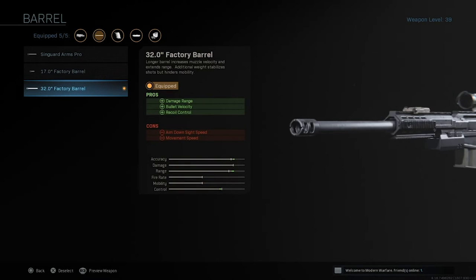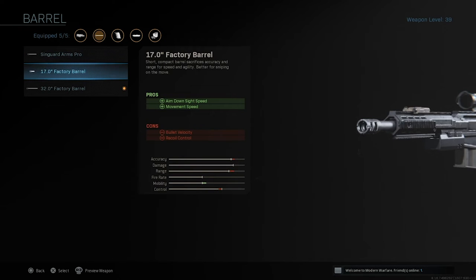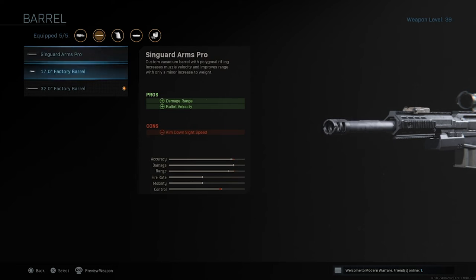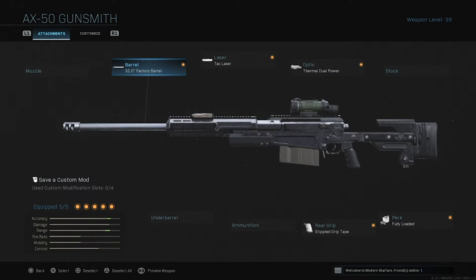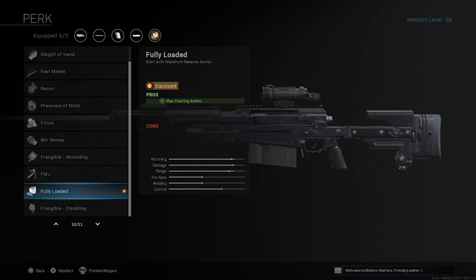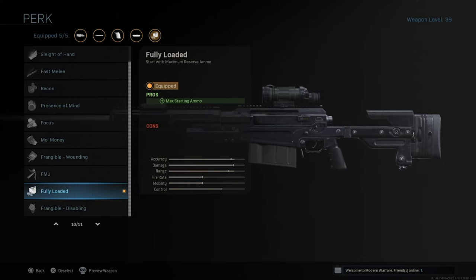For the barrel, you can do other options if you want shorter range, or if you don't have anything unlocked the ARMS Pro is not terrible. But the 32-inch factory barrel is by far the best — it adds range, velocity, and recoil control, and it only takes away movement speed and aim down sight speed, which is fine since you'll likely be doing more long-range battles. And the fully loaded perk is great because when you get this loadout without ammo nearby, it just helps a lot to have all your ammo right there.